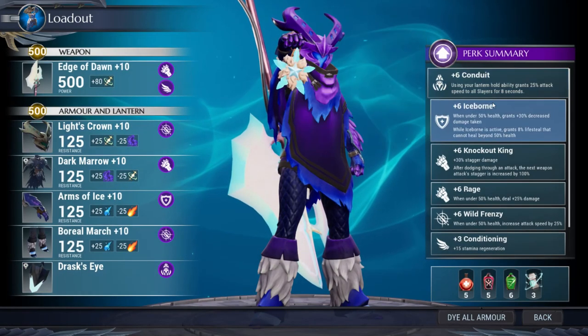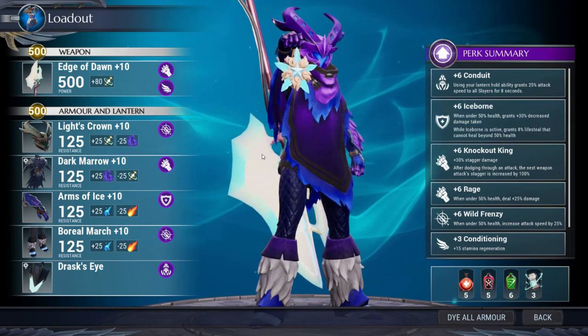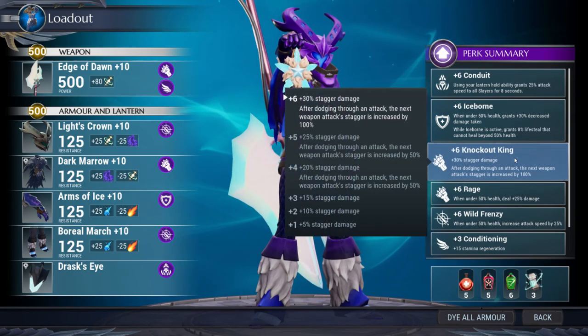This gives us plus six Conduit, plus six Iceborne, which, under 50% health, grants 30% decreased damage taken while Iceborne is active, and grants 8% lifesteal that cannot heal beyond 50%. If you're almost dead, with an Axe throw, you will heal up to 50%. It's redonkulous.